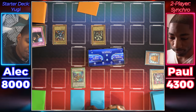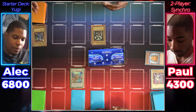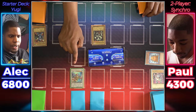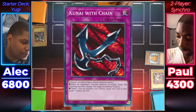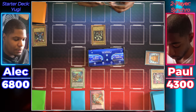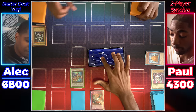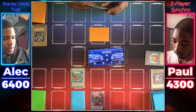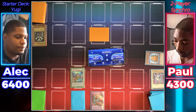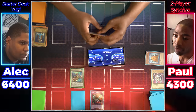You hit my Trap Hole. Coral Dragon attacks Beaver Warrior for 1,200 damage. Your move, duelist. I will draw for turn. Summon Skull, attack his Coral Dragon. I'll activate my Kunai with Chain on my Coral Dragon to give it 500 more attack points, putting it at 2,900 to destroy Summon Skull — you'll take 400 damage. I will set one monster face down and end my turn. I draw, duelist. Coral Dragon's going to attack your face-down. You hit the Mystical Elf. I'll end my turn there.